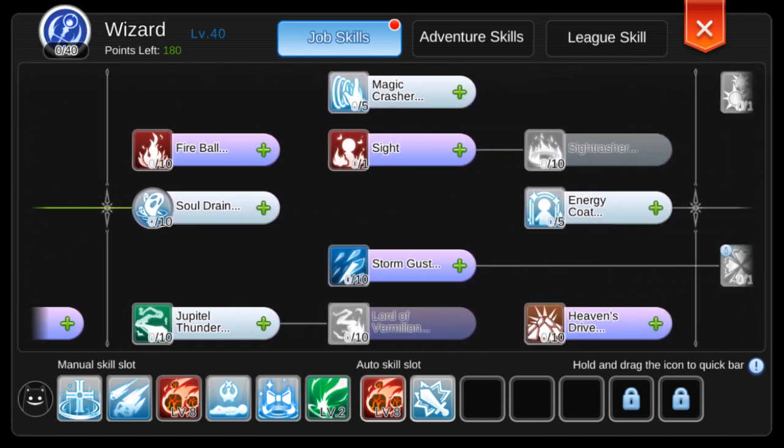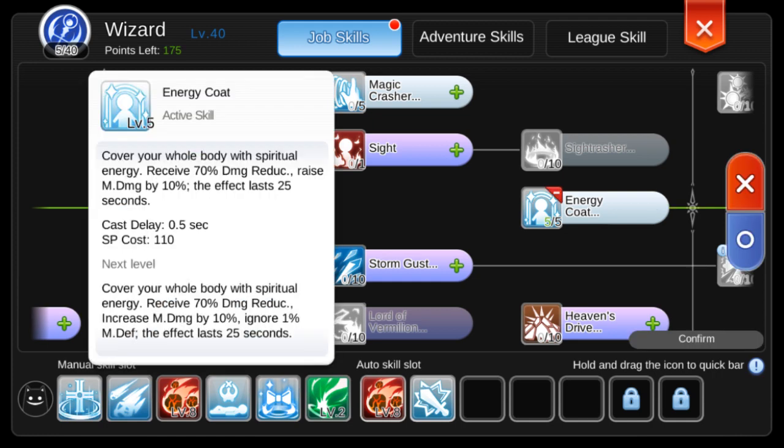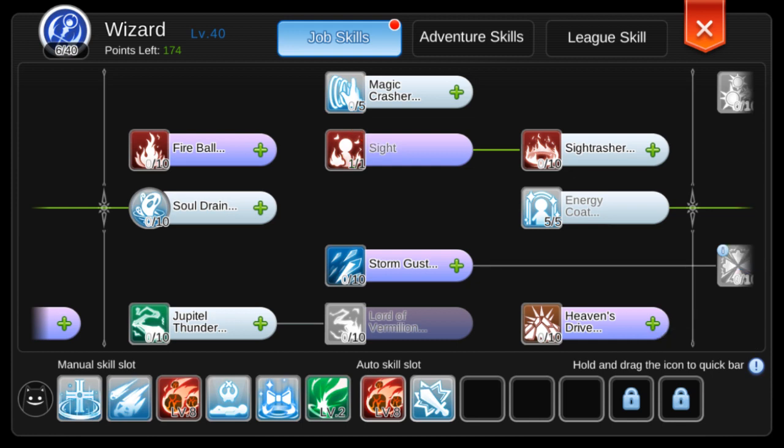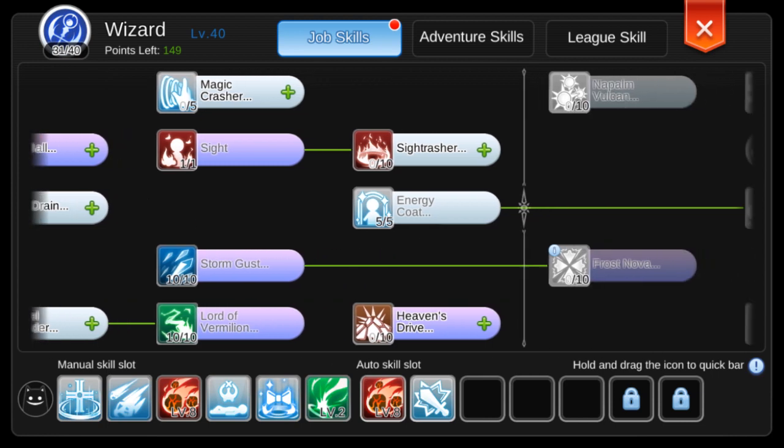Moving on to the wizard skills, start with the buffs — 5 Energy Coat for helping you tank damage. Then add 1 Sight for PvP and beyond. Now max both Storm Gust and Lord of Vermilion. By this point you only have nine points left to activate the High Wizard skills.